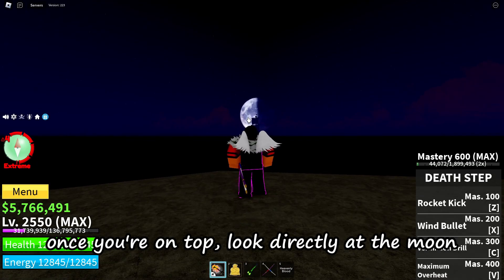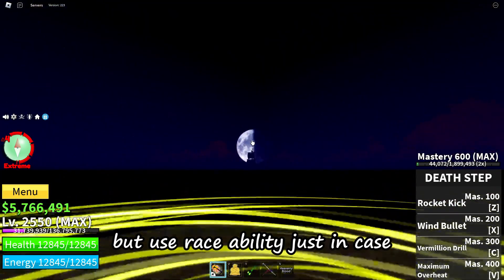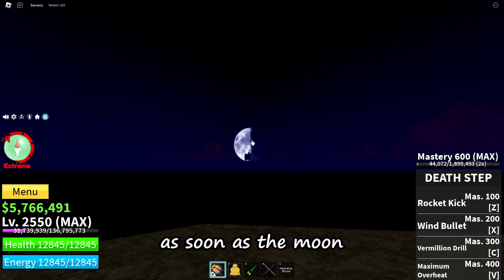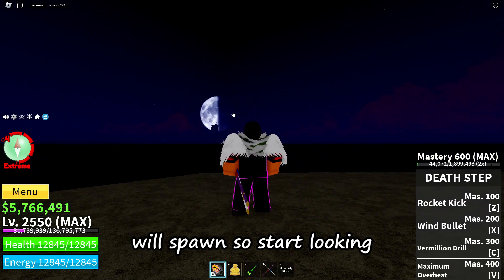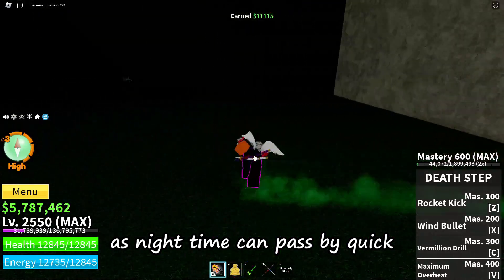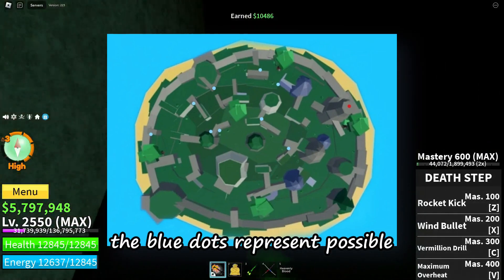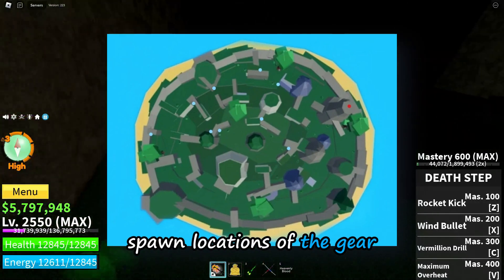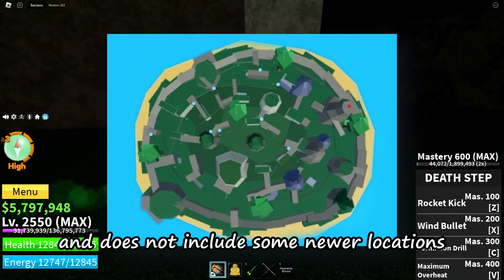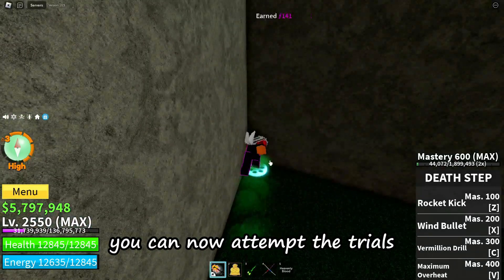Once you're on top, look directly at the moon. Use your race ability just in case while staring at the moon. As soon as the moon starts glowing, the blue gear will spawn so start looking — make sure not to waste time as night time can pass by quick. You can use this map to help you find the gear. The blue dots represent possible spawn locations, however this is slightly outdated and does not include some new locations. If you are lucky and find the gear, you can now attempt the trials.